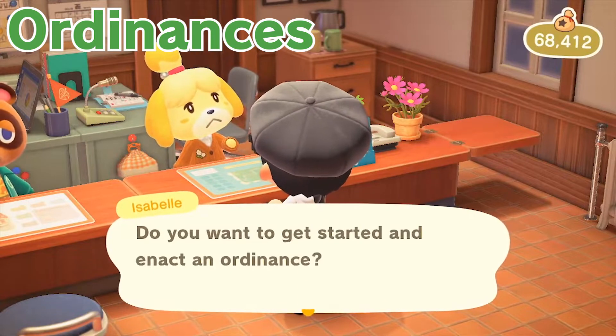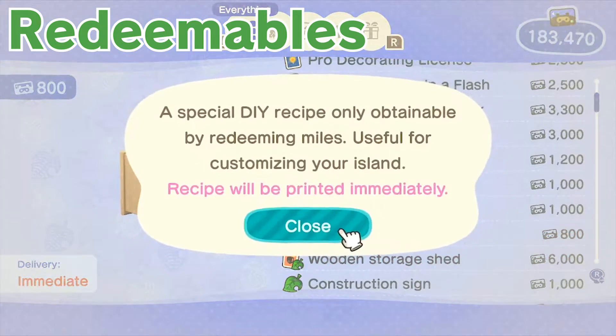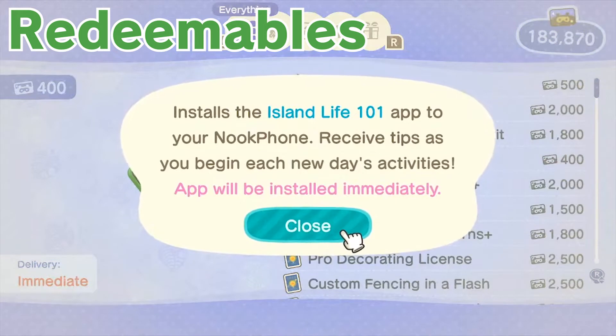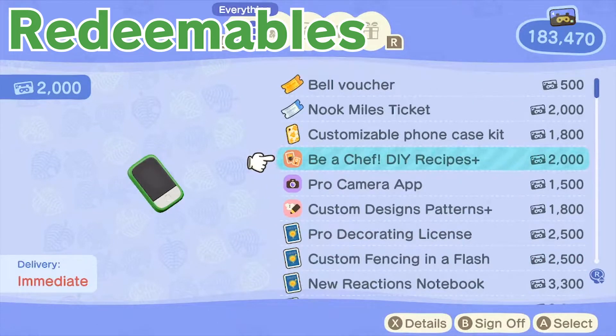Those are all the big features. Now moving on to the smaller parts. There are new items and recipes that can be redeemed with the Nook Miles terminal, which includes new fences, a donation box, and a wooden storage shed. Other redeemable things include new hairstyles, the new pro camera mode that allows you to take pictures in first person, Island Life 101 which adds extra tooltips during loading screens, new reactions, a pro decorating license that lets you build on the ceiling of your house and apply accent walls, a custom fencing license to customize common fences, a pro constructing license to build a maximum of 10 bridges and 10 inclines instead of 8, and custom design patterns plus. If you want to redeem all of them excluding the furniture it's going to cost you at least 25,000 Nook Miles, which is very expensive.